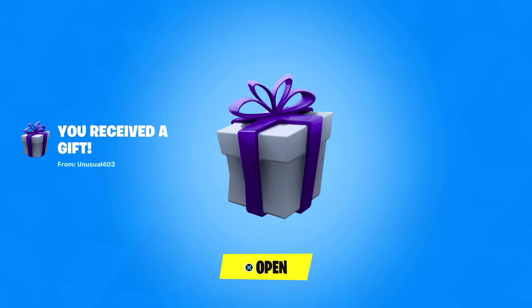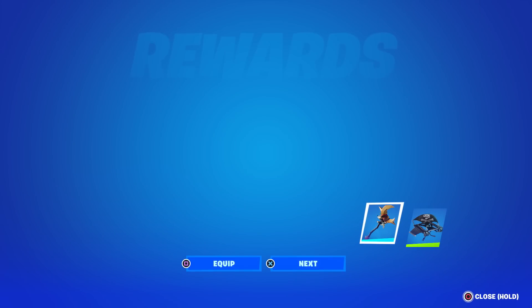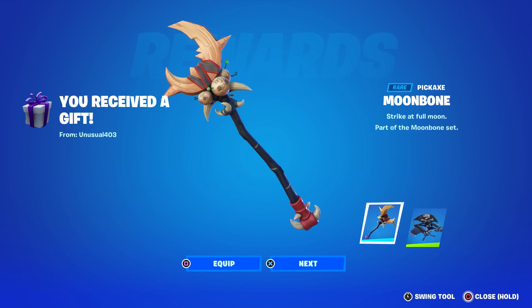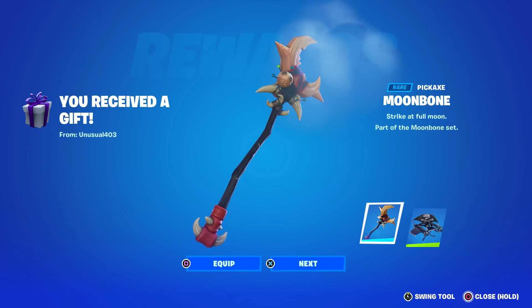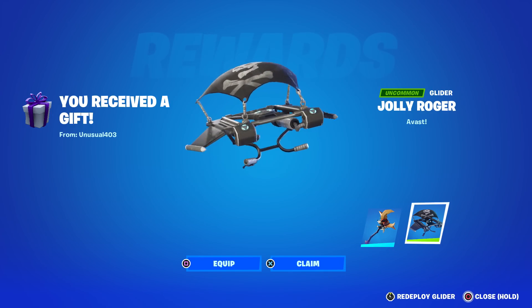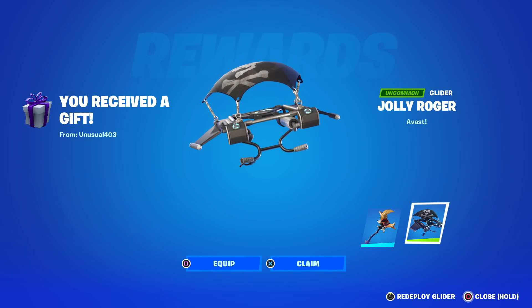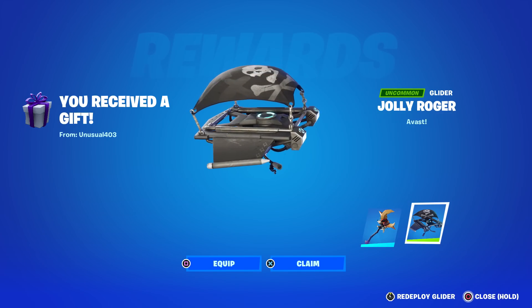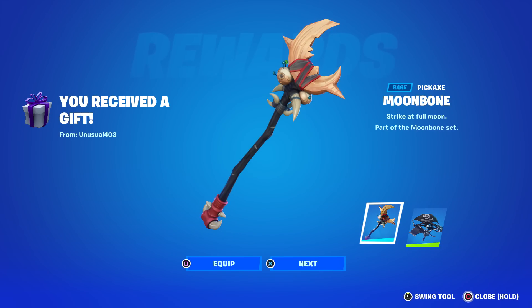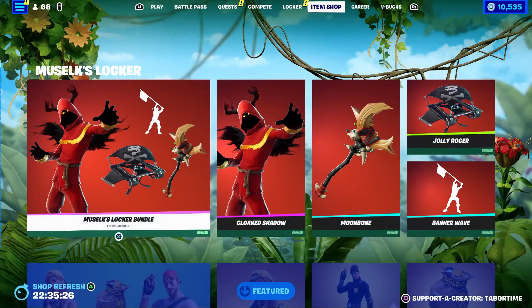Welcome to my June 17th live item shop review. We got a gift from my friend Chris, aka Unusual 403 - the Moon Bone. That is one of the rarest pickaxes in the game - it was gone 1,539 days. Same thing for the Jolly Roger, one of the rarest gliders in the game at 1,601 days. It's a good one though because it's black and white and goes well with a lot of skins. Amazing, thank you so much Chris.